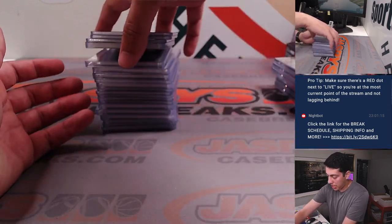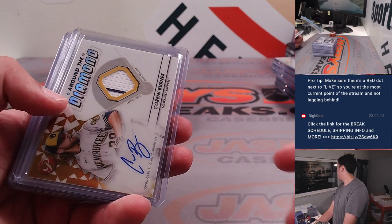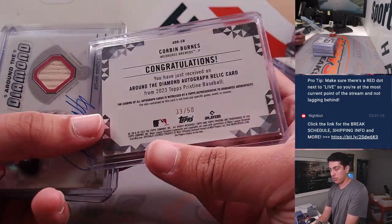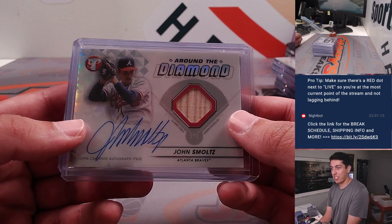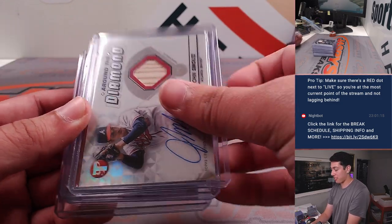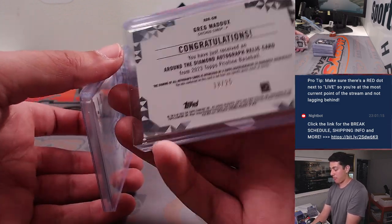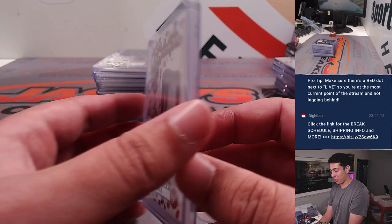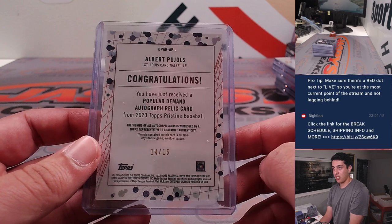Now here are the Relic Autographs. Had a Jeremy Peña Relic Autograph, which is very nice. Corbin Burnes Relic Autograph with the little pinstripe — gold out of 50, very nice. Then a John Smoltz bat relic and autograph, not numbered. And then these last two Relic Autos were in the same box: an orange Greg Maddux with the pinstripe, relic and autograph out of 25, and an Albert Pujols Popular Demand Relic and Autograph for the Cardinals, 14 out of 15. What a sick hit.